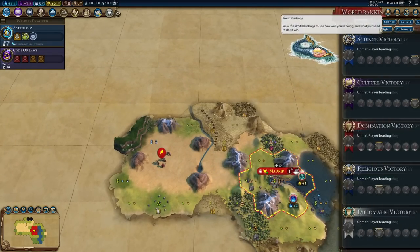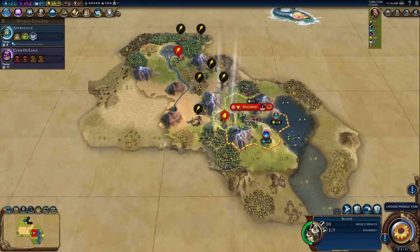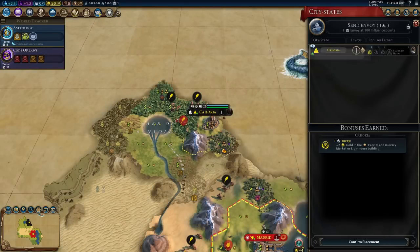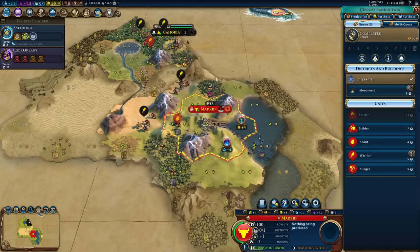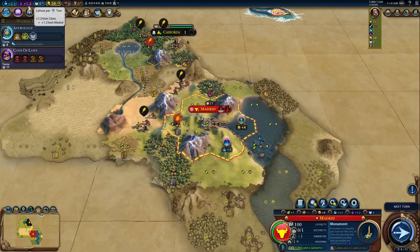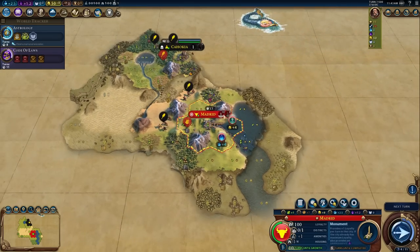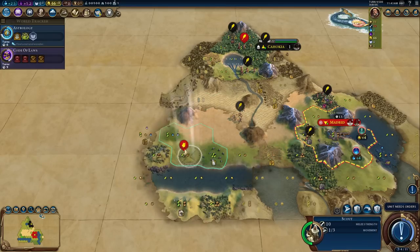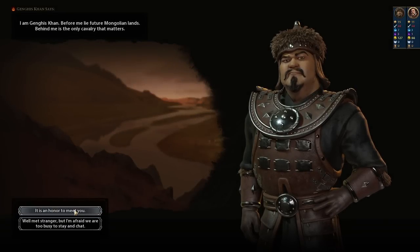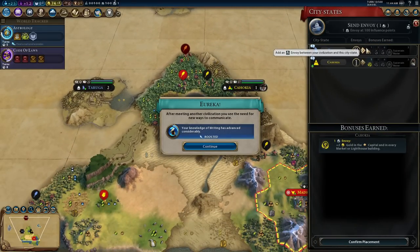We've got Mount Royama again - that's a really good find! And we've got a governor because we get a free governor every time we discover a natural wonder. I immediately need to put Amani into Cahokia. The city location wasn't known so there was a little bug - we had to go find it first. Now I've discovered it, in we go. We'll suzerain this city state as quickly as we can. Astrology in eight turns. I might go for a monument start - the culture output will be very handy pushing through to my first government. Honor to meet you, Genghis Khan - they're my neighbors, and Taruga is there as well.